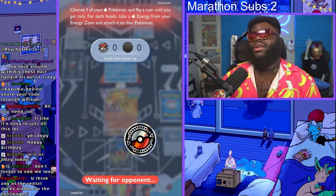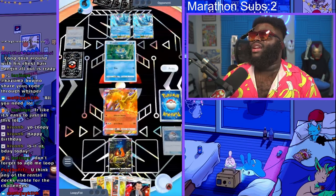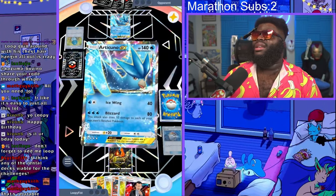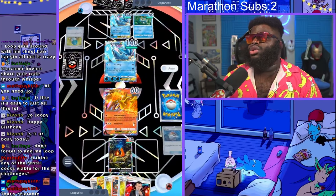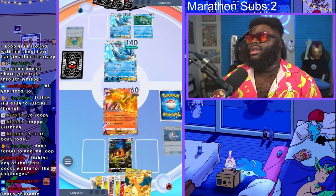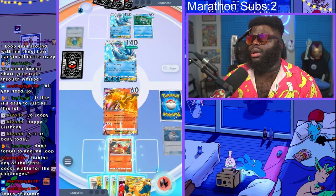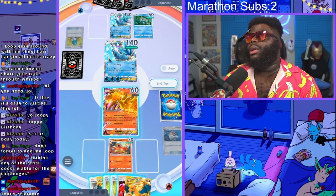They finally get Misty and of course get heads on the flip. They also have X Speed. So now our Moltres is one hit away from being knocked out. At least next turn we can take out Articuno, but they have another one too so this is going to be tough. We're really hoping for good Inferno Dance flips on Moltres so that Charizard can come in and hit hard.